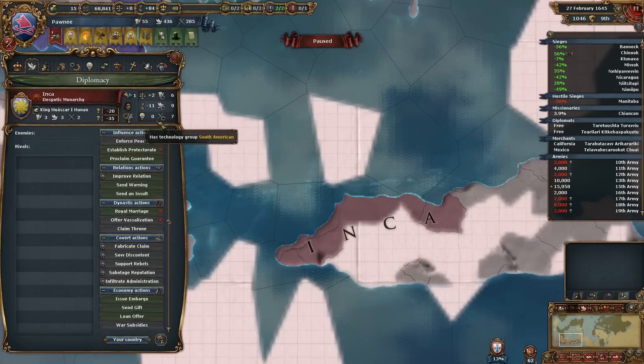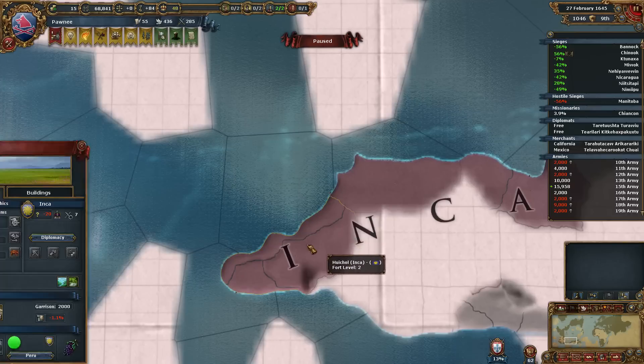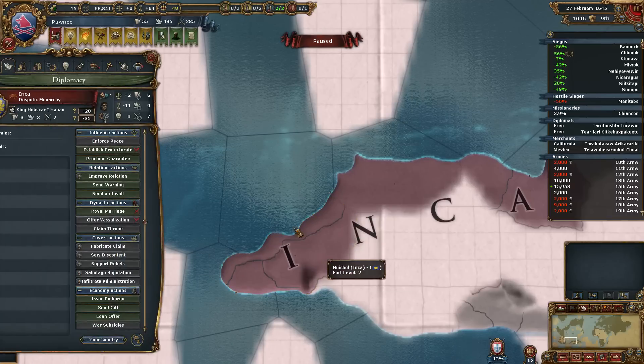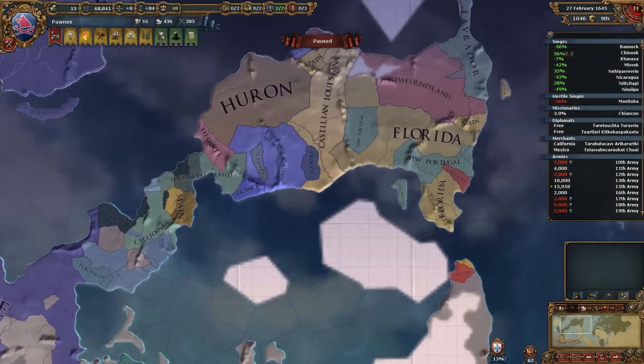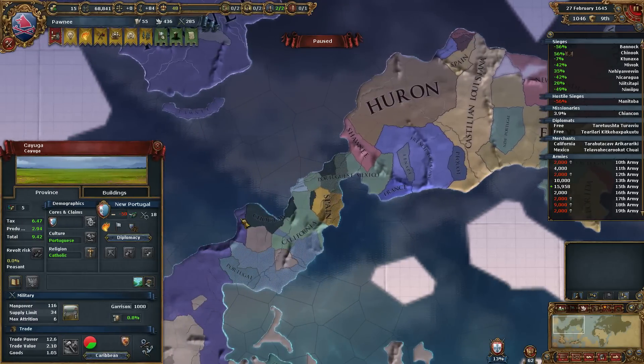They're still South American tech group. They're really, really far behind on technology. But if you look at it, they're building things they're not supposed to — like trade depots. Maybe they can build that with that tech, I'm not sure. But anyway, the point is there's just a whole bunch of stuff that the 1.4.1.1 beta patch fixes. And it's not actually compatible, at least with my save. So it crashed the game when I tried to use it.